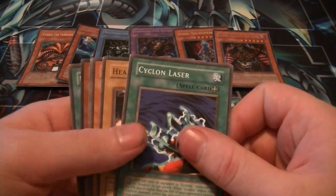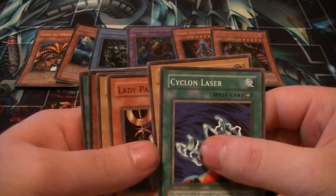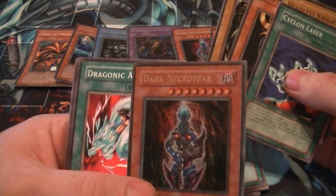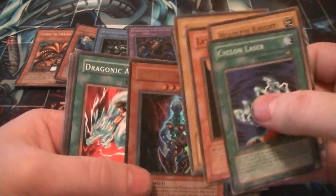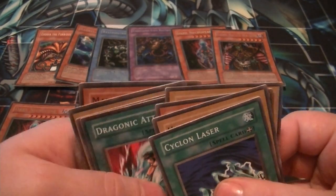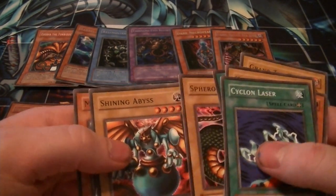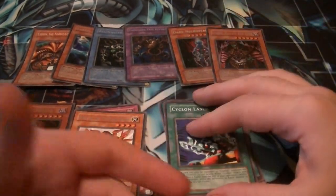Cyclone Laser, Headless Knight, Lady Panther, Grand Tiki Elder. That's what I'm talking about — a pack Dark Necrofear! That's what I'm talking about, that's always wonderful. We do got two of them now, but we got two different kinds. That's always great. Draconic Attacks, Sphearous Lady, Shining Abyss, and that thing. Nice, we got an Ultra Rare — never bad. A good one, too.